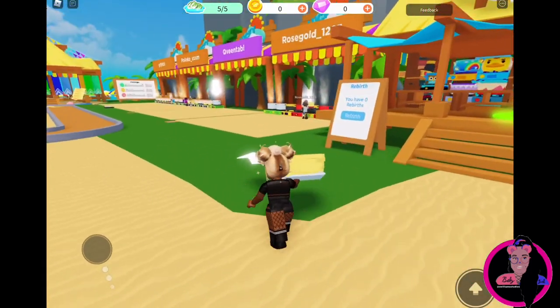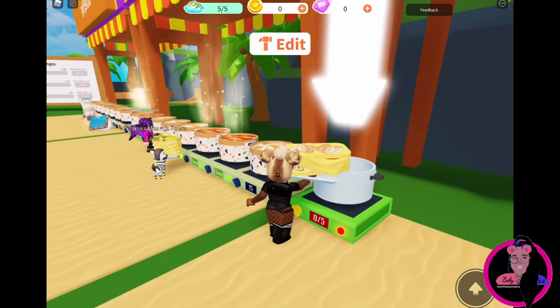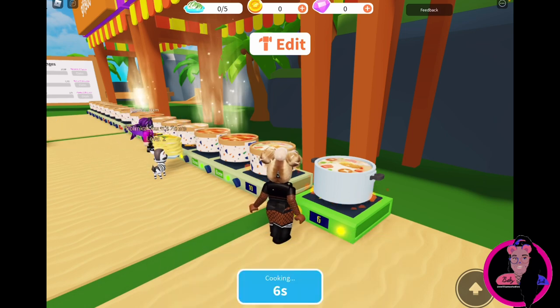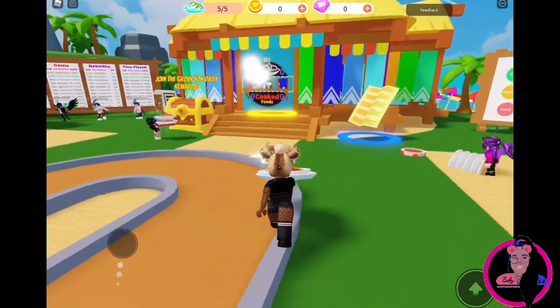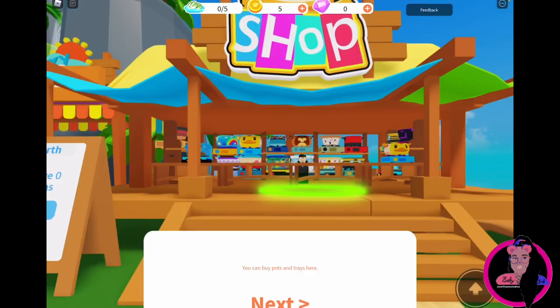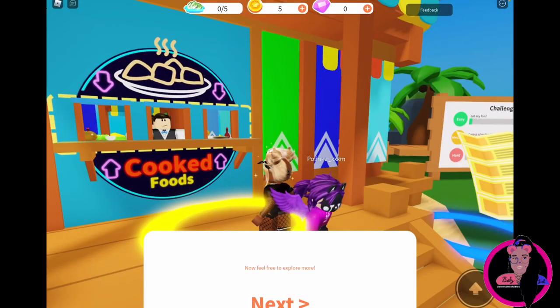Alright, now let's finish this tutorial. It's cooking! Wait a minute until the food is done. Finished! Now deliver it to the pickup area. Good job. Time for shopping — you can buy pots and trays here. Now feel free to explore.